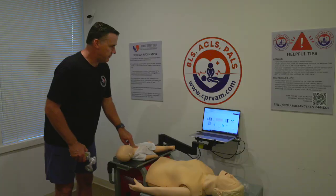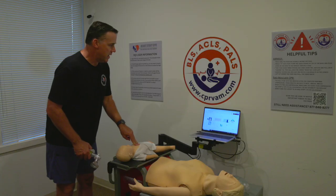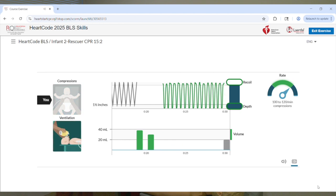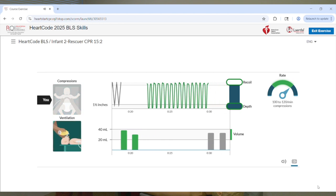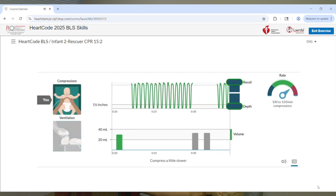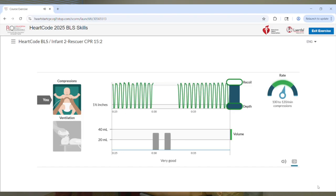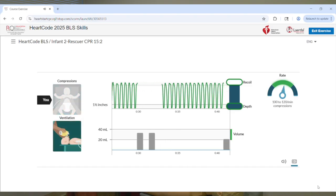1, 2, 3, 4, 5, 6, 7, 8, 9, 10, 11, 12, 13, 14, 15. Let them give the two breaths. 1, 2, 3, 4, 5, 6, 7, 8, 9, 10, 11, 12, 13, 14, 15. We're going to rotate positions again.